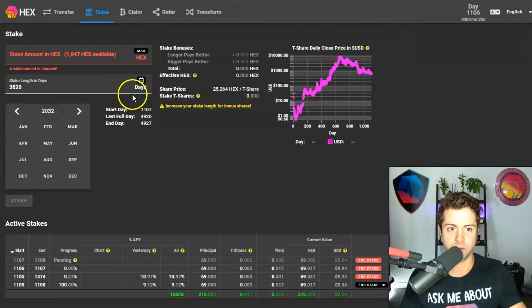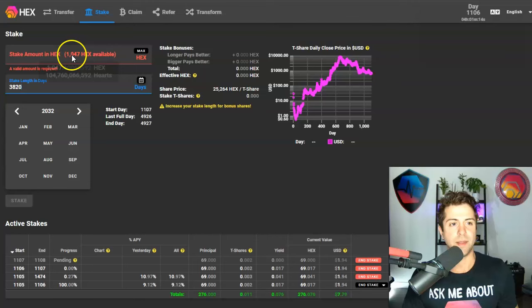So that's how you start a stake: two things, very simple — how much Hex you want to stake and how many days you want to stake it for. Then you click the button, click confirm, and you're good.